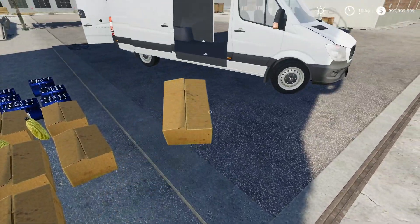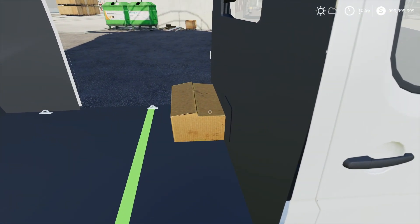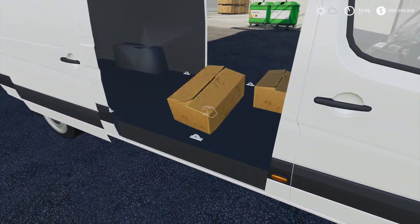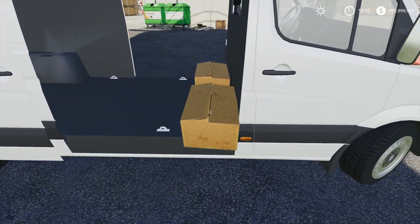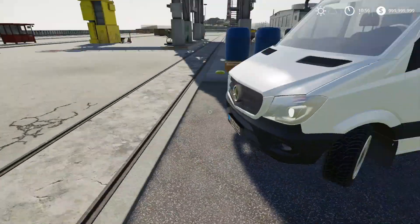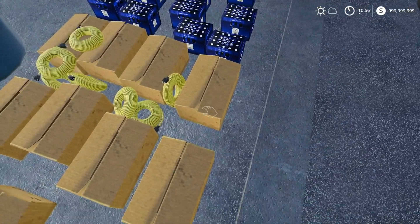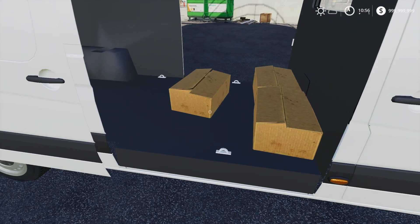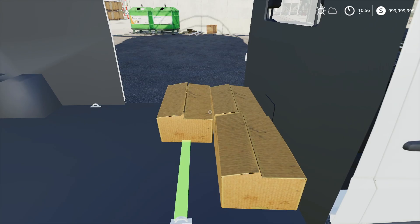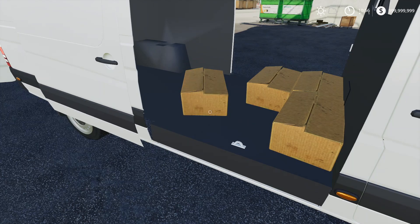Let's start loading up these boxes. Everything here is pretty much light enough that we can just do it by hand. If you guys want to see a video where I have pallets that we have to move over, let me know. I was going to have some pallets in this video, but they just don't fit in this vehicle at all. We also have some bottles, because you know, you've got to stay hydrated — hydrated on beer. Let's put that there. We're going to try aligning these as nicely as we can.